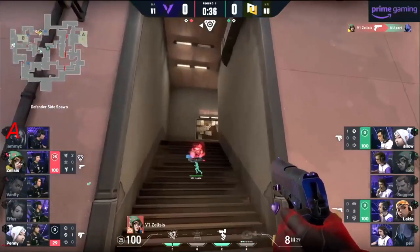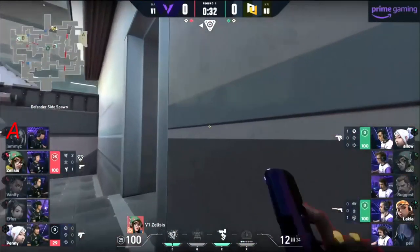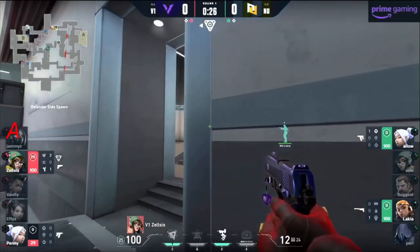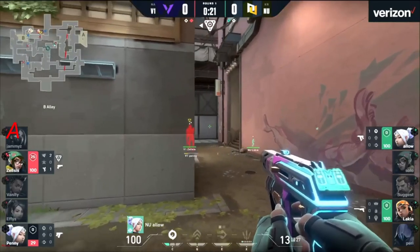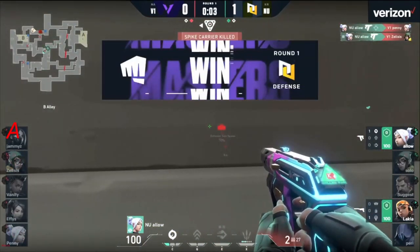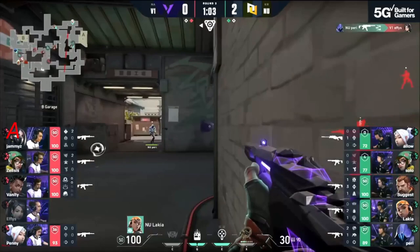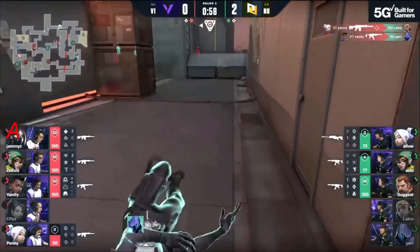It looks like they're going to try to flip the map — they've taken defender spawn, working all the way across back towards A. It's a foot race. Lakia tries to get there first, beats them to the punch. They rotate back. But you've got Allow also pinching in — and they walk right into his lap. Allow with the frenzy — Allow with the kills! Allow with the win! A 3K for New Turn. V1 had full control of mid, but lakia drops and Perry drops.